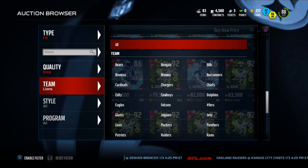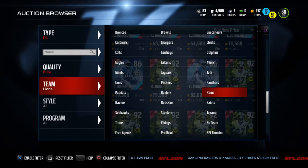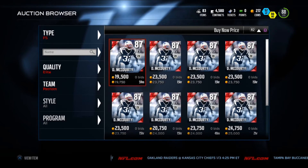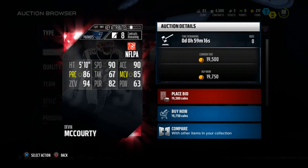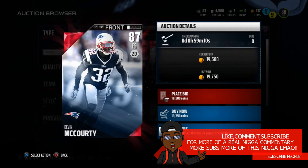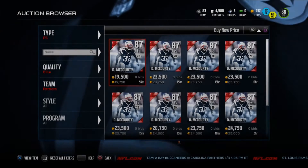Next we're going to the Patriots. I've seen him do a lot of stuff this year and he's solid. He doesn't have any upgrade cards. You can find him around 19k. He's got 90 speed, 85 man coverage, 86 play recognition, 94 zone — so he can definitely drop down and man up the tight end or a slot receiver. Devin McCourty is a very good free safety to get.